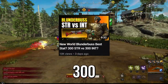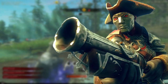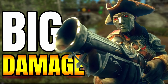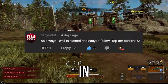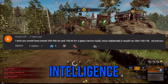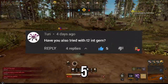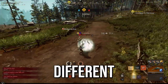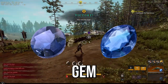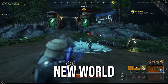In my last video, we tested 300 strength vs 300 int, but in this video I want to test what's the most optimal damage you can do with the blunderbuss. There were some great comments in the last video asking me to test a mix of strength and intelligence as well as the tier 2 and tier 5 int gem. So I'll be testing 6 different combinations of stats as well as the tier 2 and tier 5 int gem to get the best damage stats for the blunderbuss in New World.